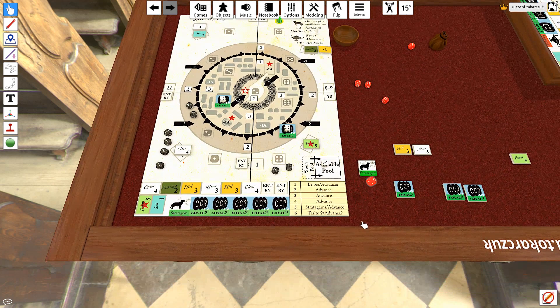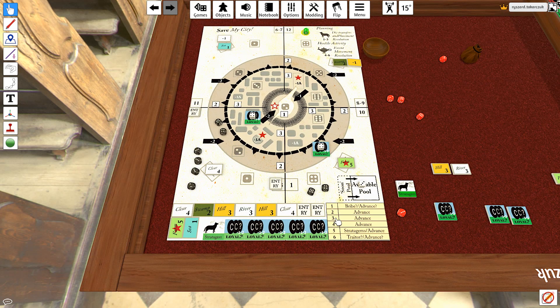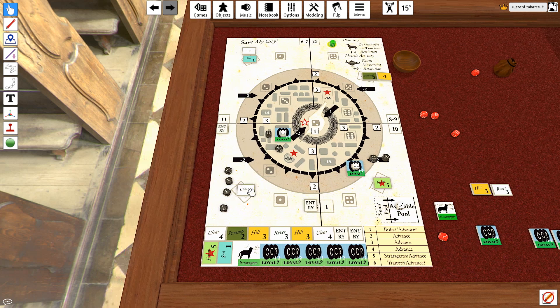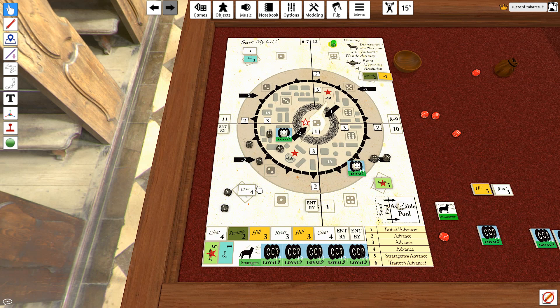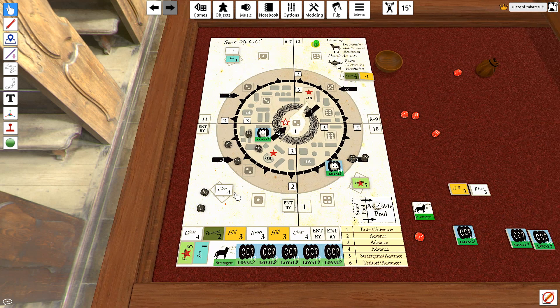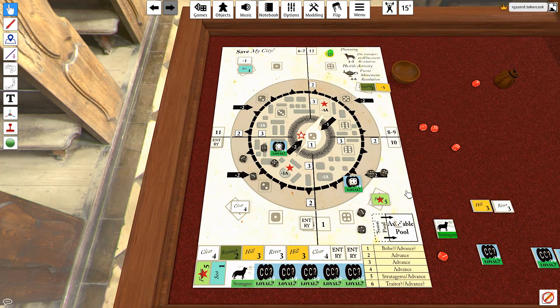The next step after this is actually rolling for hostile activity. So we roll on the table here, and it's three — so basic advance. And once again we start from the highest dice. They follow into the city — they will climb the walls. Right now the remaining ones: this is the occupancy limit, or stacking limit, for hostile black dice.